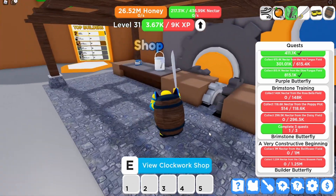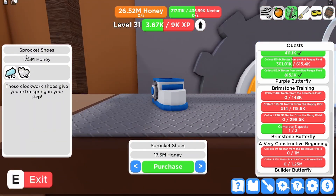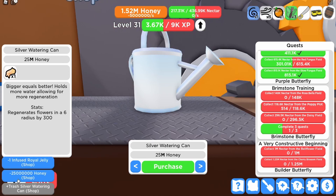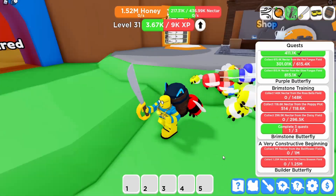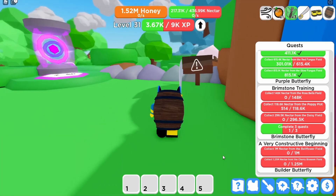Let's check out the Clockwork shop - what have we got? Sprocket shoes, 10 jelly and three of those little caterpillar thingies. I'm missing an ice treat so let's get this one instead - boom, there we go. We got an upgraded water cat! Now we've got a better watering cat. I'm gonna get some better shoes so I could jump higher.